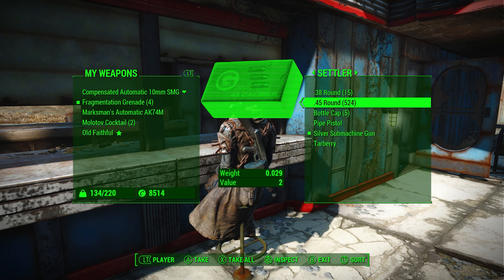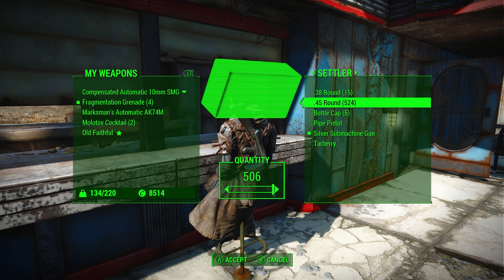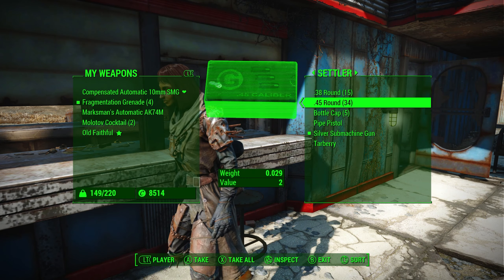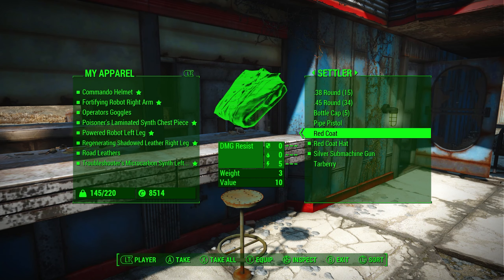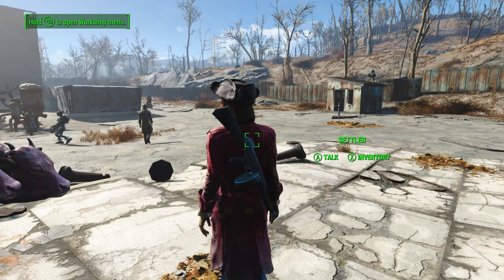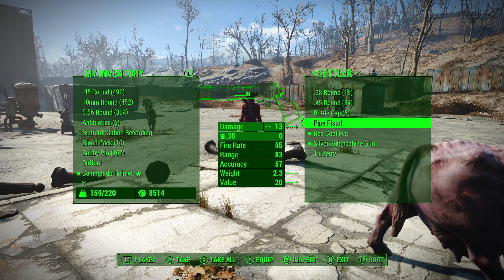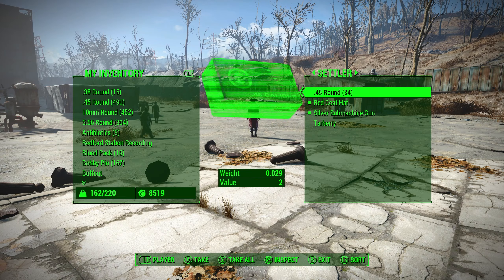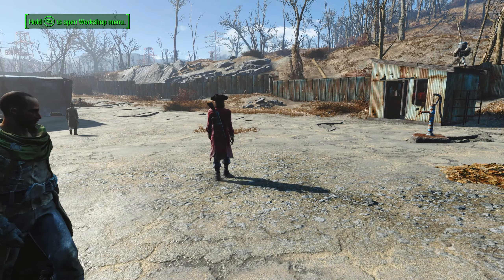I have a submachine gun. That's nice, it's cool. Did I give you 500? You should not have 500. Thank you. You use the red coat and the red hat. That way I know you're you. I'll take your spike armor, your pipe pistol, and your 38 ammo. And your bottle caps.